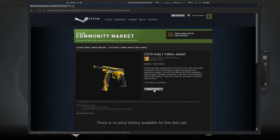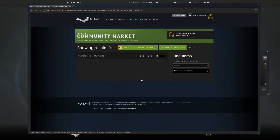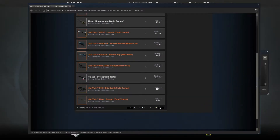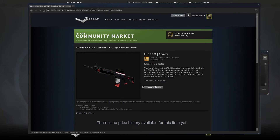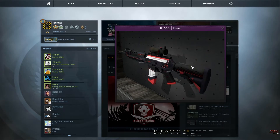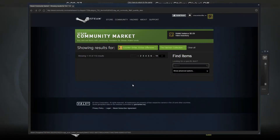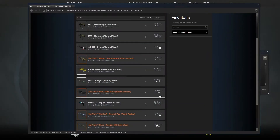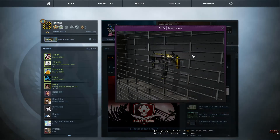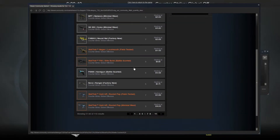CZ Yellow Jacket - that looks cool if I used the CZ, but I'm not a person of the CZ. People are trying to bring the CZ back. SG Cyrex - out of all the weapons, it's a pink. Yeah, it's a pink - out of all the weapons, really, this had to be a Cyrex? MP7 Nemesis - this looks kind of cool. Maybe it's too much detail, but I don't know, it looks kind of cool.